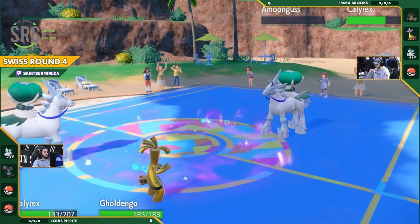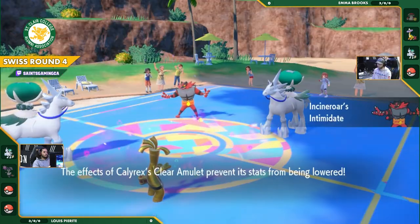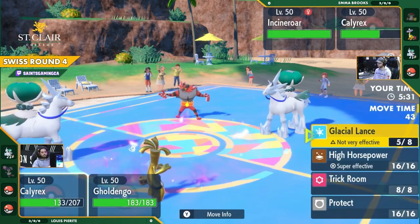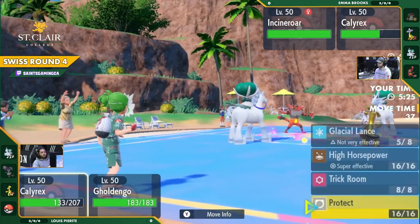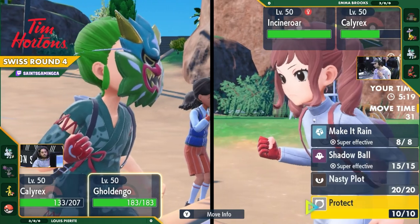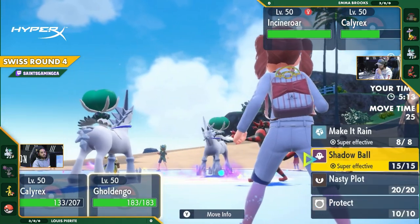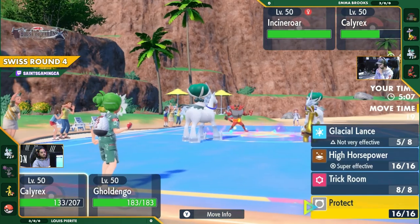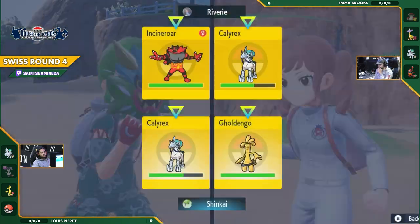Gholdengo is actually a big threat to Calyrex. It pretty much counters it on both sides of the typing — Ghost and Steel. Ghost is good against the Psychic Steel, good against that Ice. But now this Incineroar can be pressuring that Steel type with fire. The High Horsepower also can be a little bit of a threat on both sides. Calyrex covering the Protect, hoping that the Flare Blitz comes its way. Big choice to make: do you Shadow Ball, do you make it rain, or do you try and go for a big setup Nasty Plot?